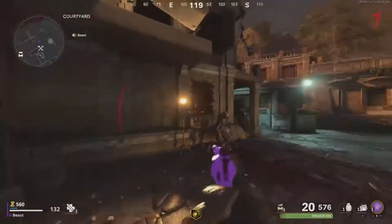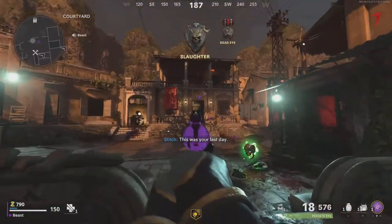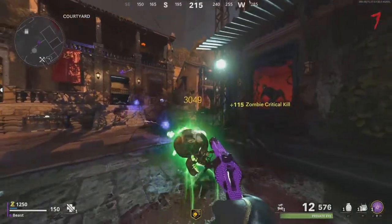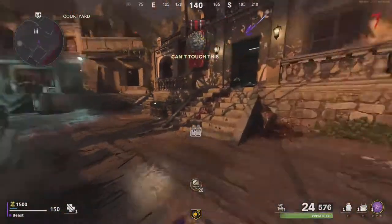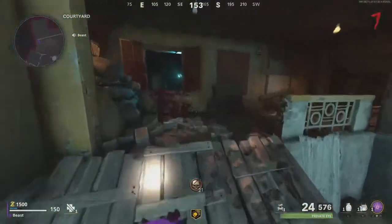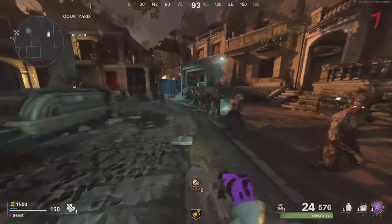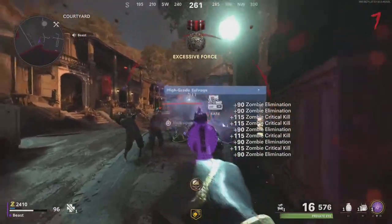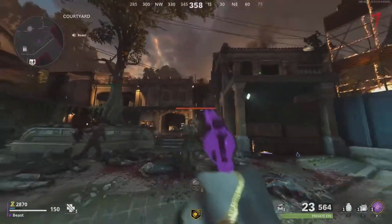If you're on console with aim assist on, just spam it — if there's a bunch of zombies just keep spamming. Also with the Mimic, if you have Dead Shot, Pack-a-Punch, and Insta Kill, with your weapon at common upgrade tier it actually just one-shots Mimics. I don't know about Megatons, but Mimics are too easy to kill.